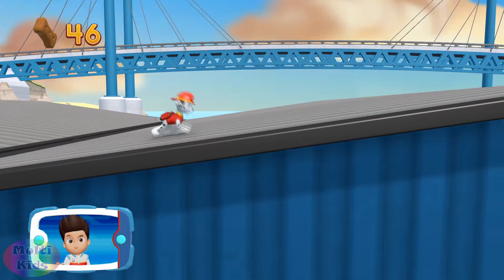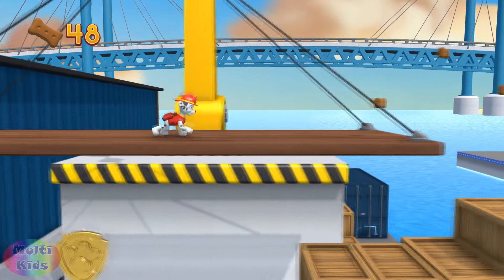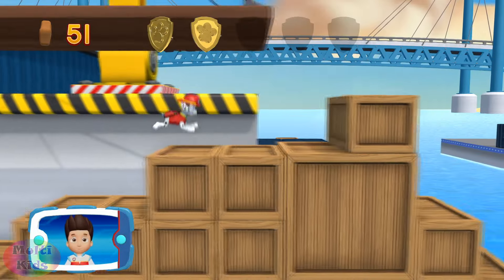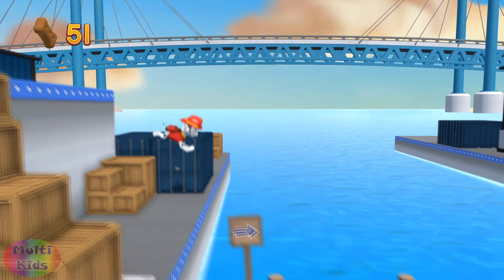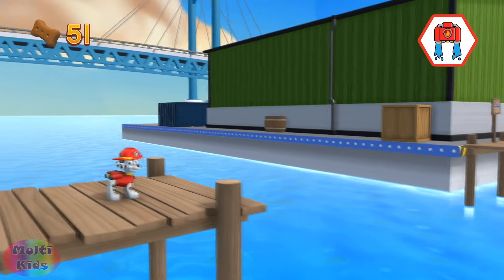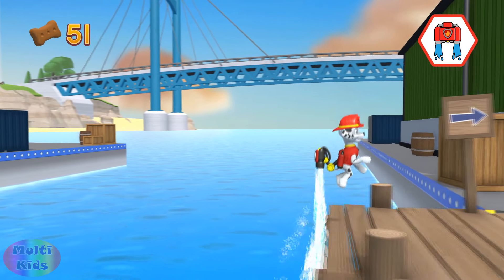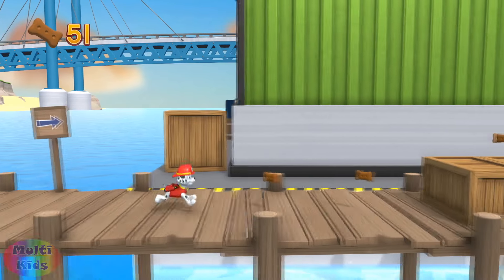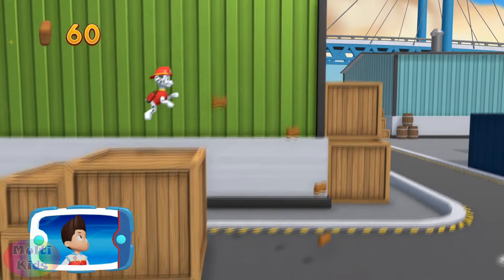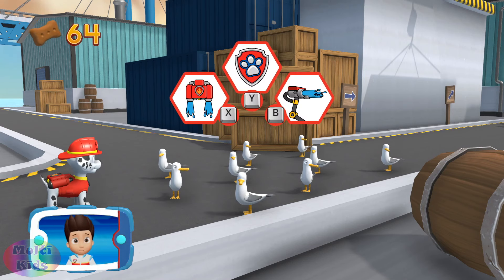Keep collecting pup treats whenever you find them. There's a golden paw print nearby. A golden paw print — you've got it! See if you can find them all. Choose which pup-ability to use. Collect all the pup treats in a mission to earn special rewards.